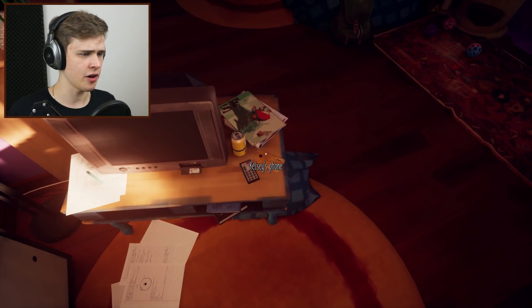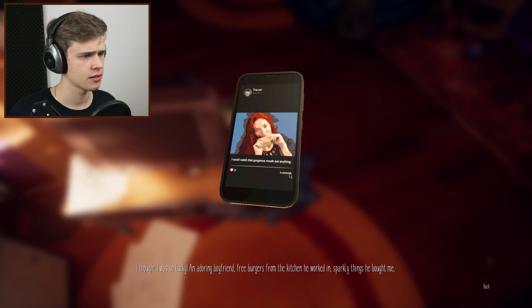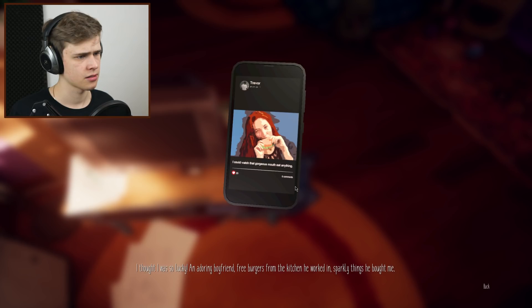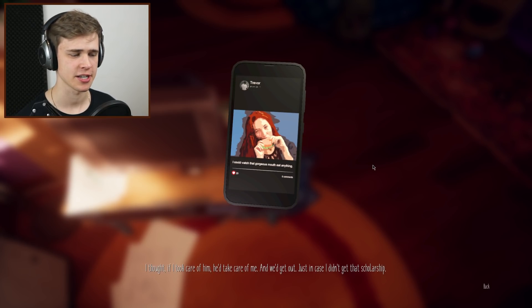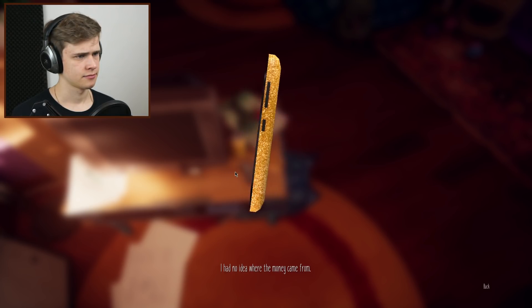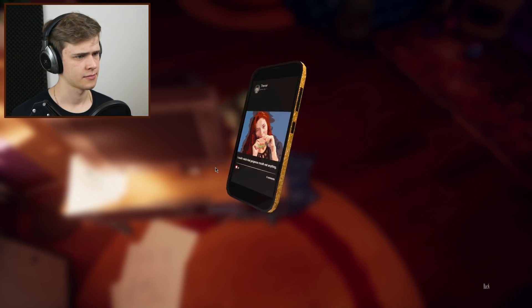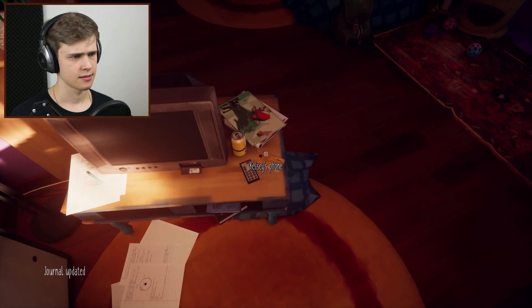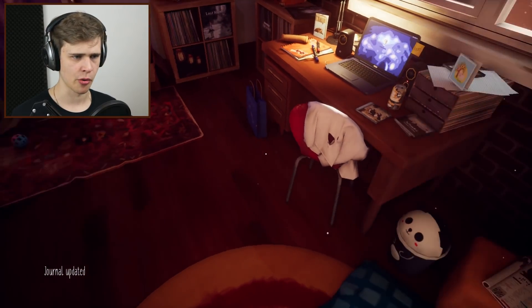Kelsey's phone — wait, my phone? What is my phone doing here? I thought I was so lucky — an adoring boyfriend, free burgers from the kitchen he worked in, sparkly things he bought me. This is Trevor's Instagram page, yeah? We'd get out just in case I didn't get that scholarship. I had no idea where the money came from. That is a glittery phone case. And I could have just asked him and broke up immediately.